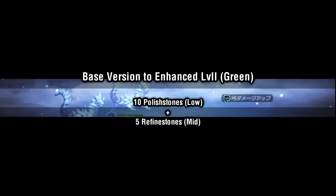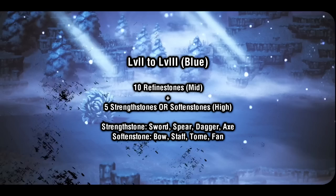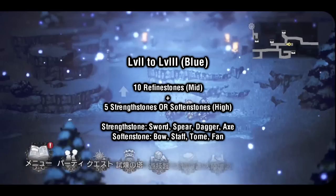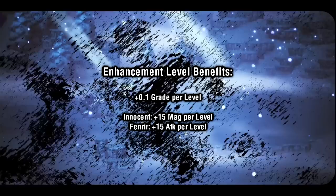Currently, the Innocent and Fenrir series can be enhanced twice. To go from the base version up to level 2 (noted with a green weapon symbol), it requires 10 Polished Stones and 5 Refined Stones. Then, to go from level 2 to 3 (noted by a blue weapon symbol), it requires 10 Refined Stones plus 5 of either Strength Stones or Softened Stones. Strength Stones are required for the first four weapon types — swords, spears, daggers, and axes — while Softened Stones are required for the latter four: bows, staves, tomes, and fans. The boost given by enhancement depends on the weapon series. You will always get a plus 0.1 grade per increased level, which as mentioned gives some hidden offensive stats.